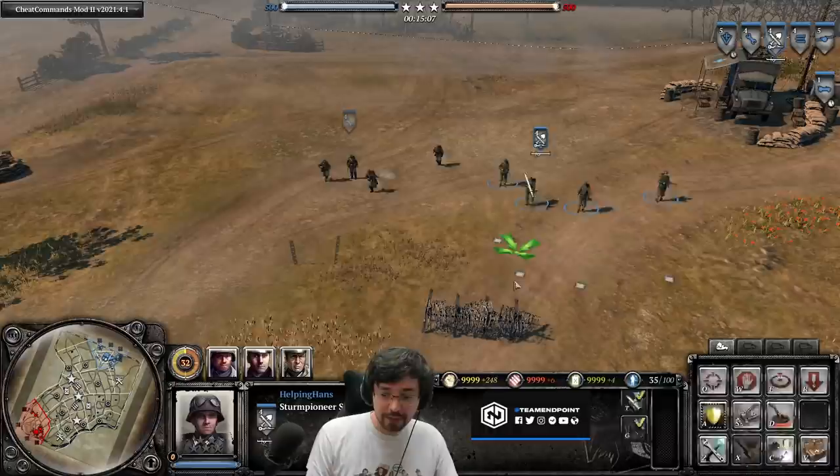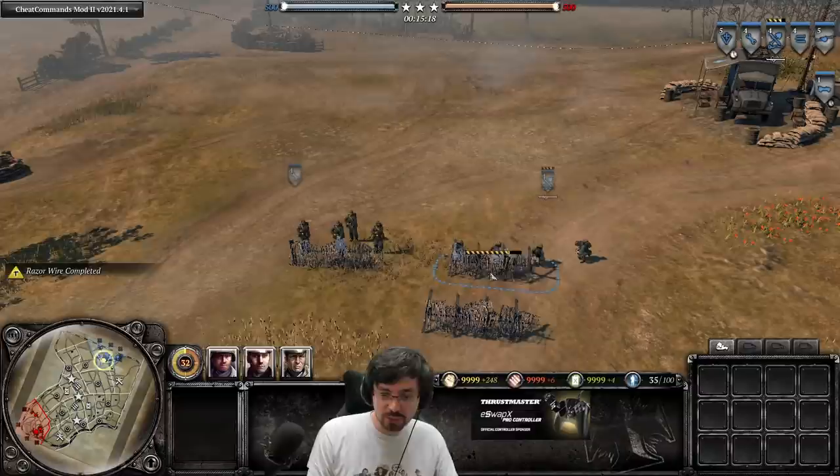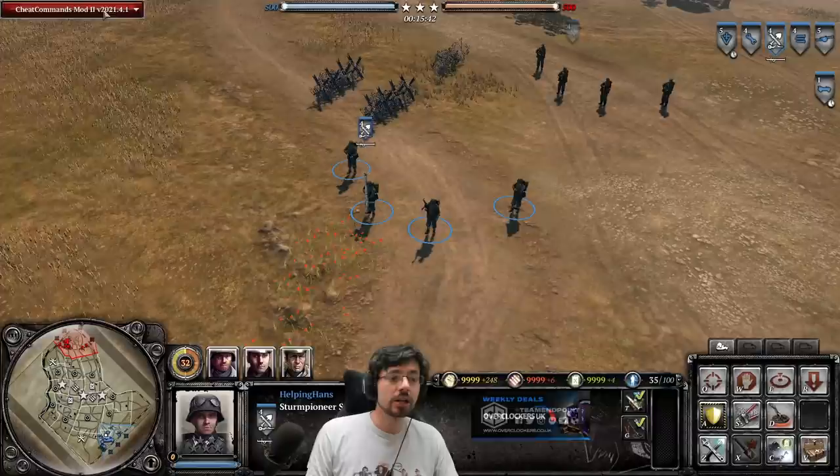Here I have some standard Pioneers to show you the difference in build speed — the standard barbed wire finishes in about half the time of the reinforced version. It's about twice as long to build a stretch of reinforced barbed wire. However, it is a better type because it will deny light vehicles, whereas the standard barbed wire from Pioneers can be crushed by any type of vehicle. Stern Pioneers can also repair.